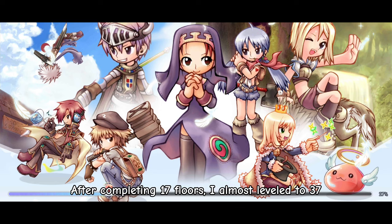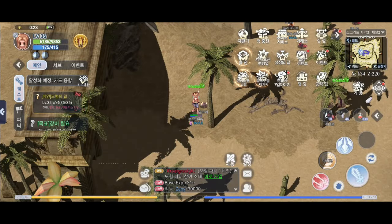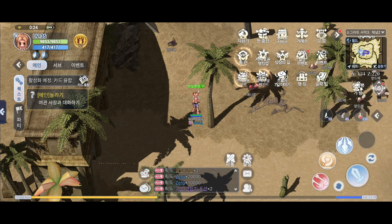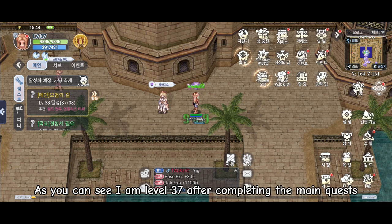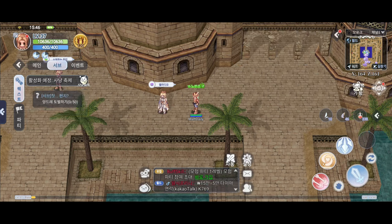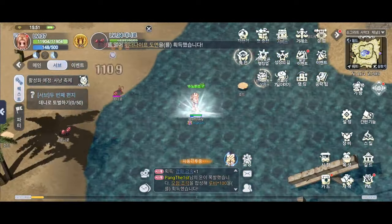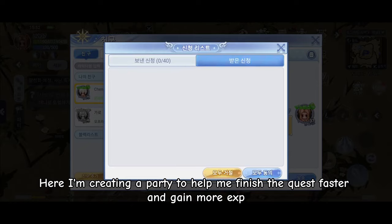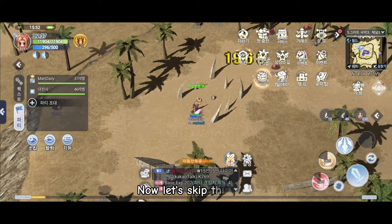After completing 17 floors, I almost leveled to 37. Now let's do the main quests. As you can see I am level 37 after completing the main quests. Now let's do the side quests — this is 3 sets of killing 50 mobs. Here I am creating a party to help me finish the quest faster and gain more EXP. Also use your EXP potions for additional EXP.